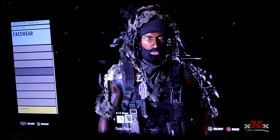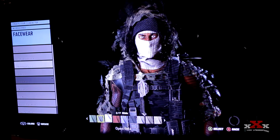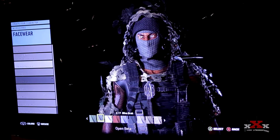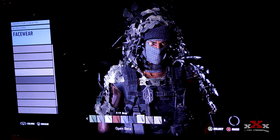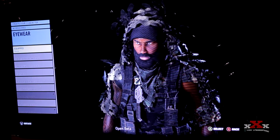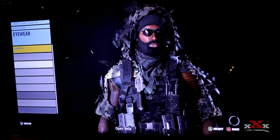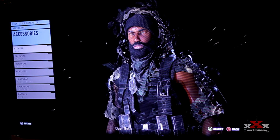For facewear you can put glasses and things on your person. Masks you can change the color of to whatever you want — I've got this guy looking like a ninja. You can have a mask and a hat on at the same time. Some of the glasses also let you change the lens color, which is pretty dope.